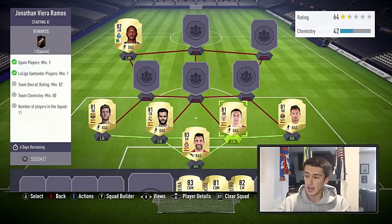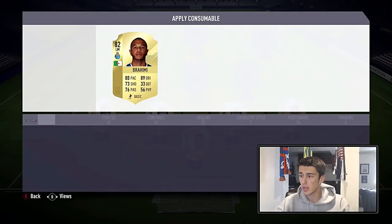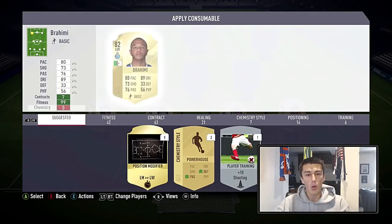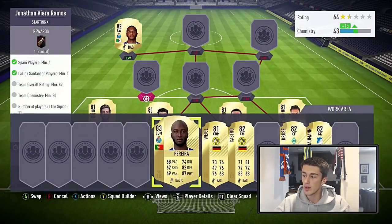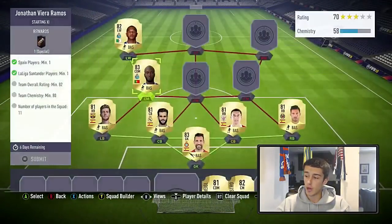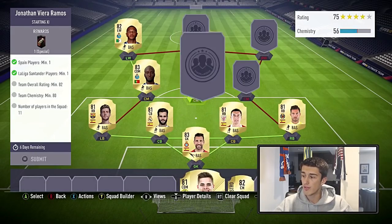We only needed one Spanish La Liga player but this is still the cheapest approach. We need a left winger in position, so we're applying a left mid to left wing position change card — about 400 coins — to Brahimi, who is a very cheap winger at 1,000 coins. Then we're going with Danilo Pereira, a cheap 83-rated card, for 1,300 coins.